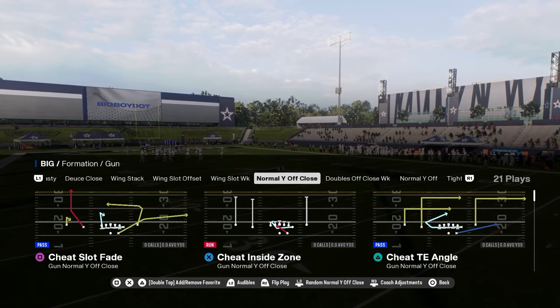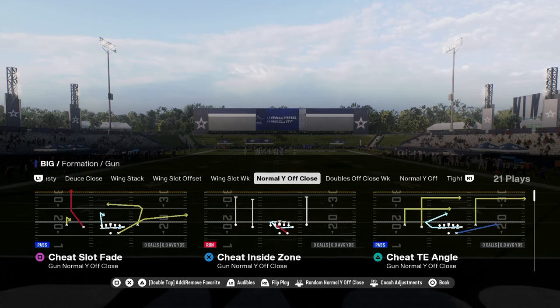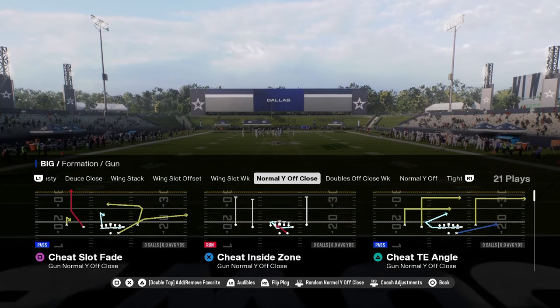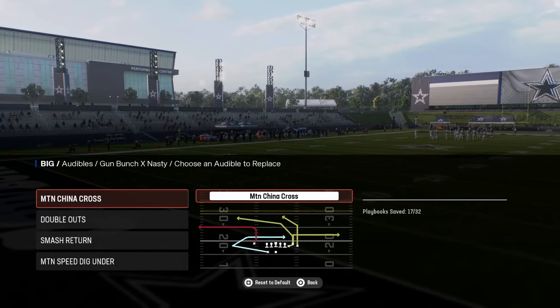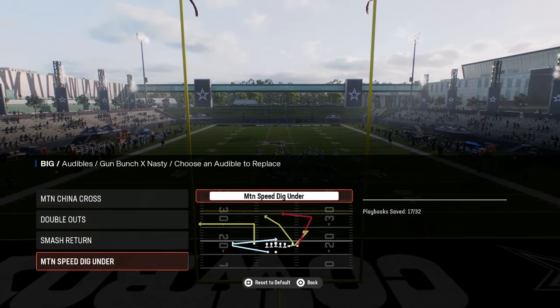One of the best offenses in the game right now comes from the Eagles playbook. Because it has the normal Y off close formation, it also has some other really cool formations such as bunch X nasty, with a couple of really unique motion plays — motion China cross, double out, smash, return motion, and speed dig under. These are all really really good plays to have in your arsenal.